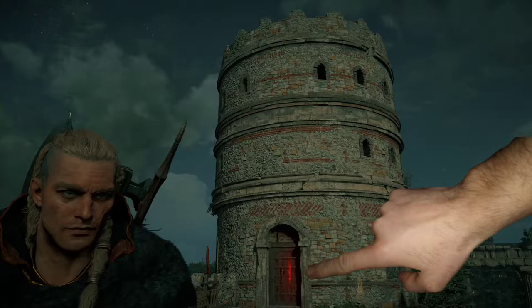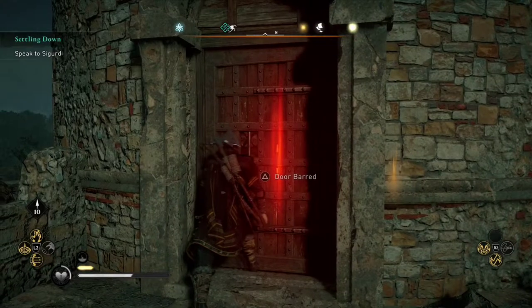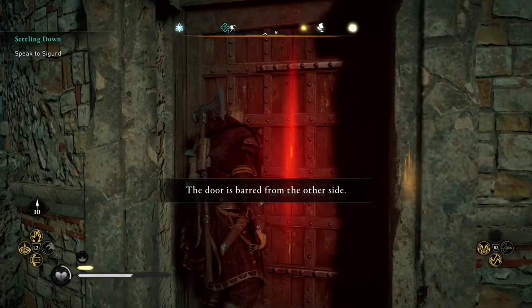If you'll notice, there's a red spot. That is because the door is barred. The other side must be barred — we need to get in there.